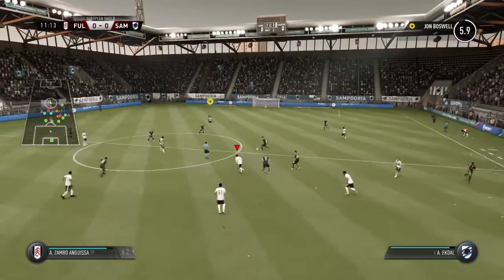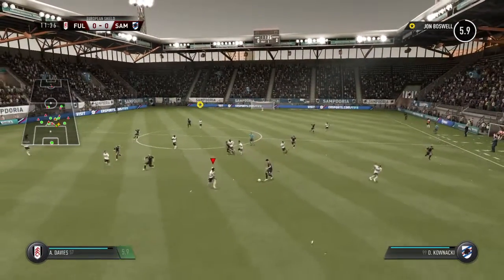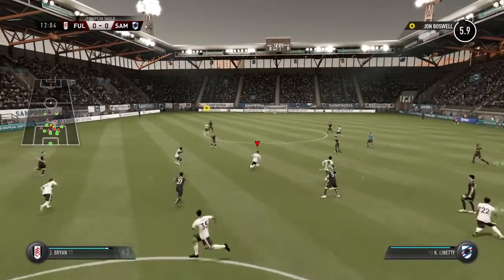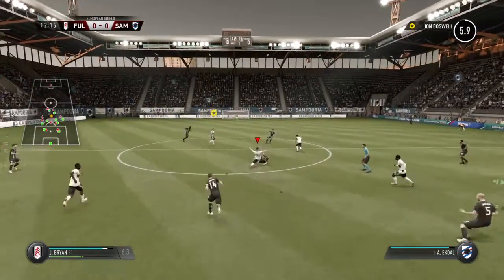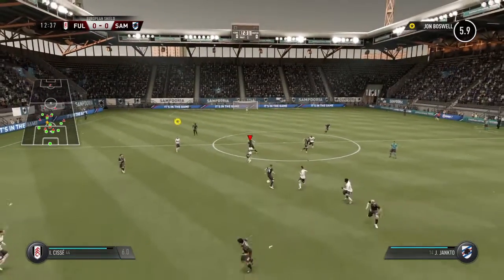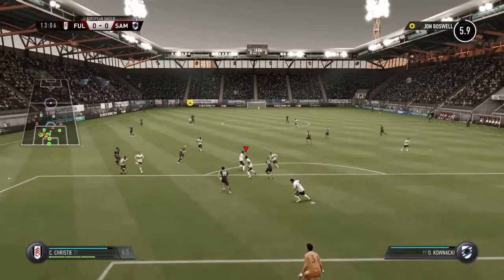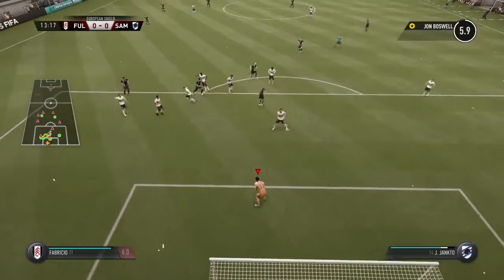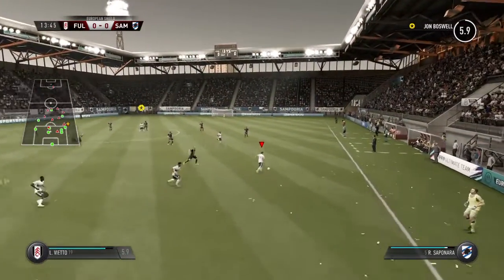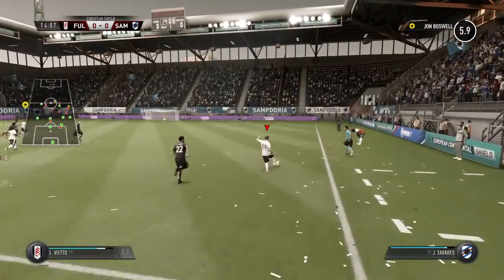Ekdal. Fabio Quagliarella tried to tackle here and has done that. Moving forward with some danger to the opposition. The shot's on — not really tested the goalkeeper, but sometimes it can look a bit too easy. He made sure he made the save competently, and he doesn't make too many mistakes, this lad.